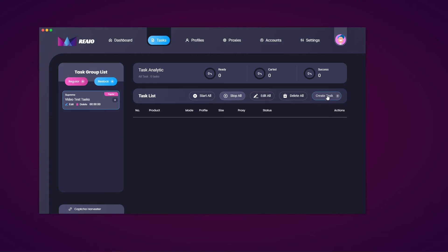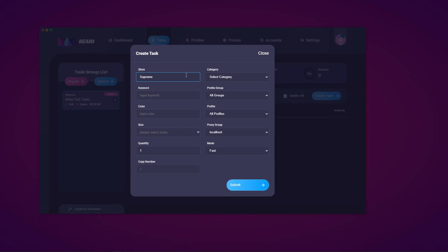Let's actually create a task. Hit the create task button. The store is already selected as Supreme since we set that on the task group list. For category, select the category. For keyword, put a keyword in. For profile group, select your profile group. For colour, this will pull out profiles from that group, or you can choose to use all profiles. You can choose the size, proxy group, mode, quantity, and copy number. Keep in mind this task creation process will differ depending on the site — for example, Nike GB wouldn't have the category section since that's Supreme-specific.